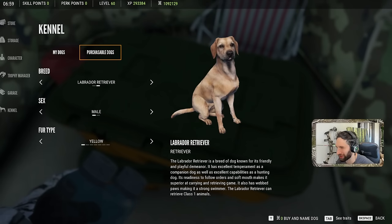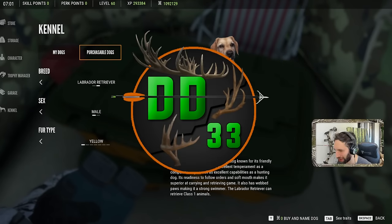Here we have our first look at the brand new Labrador Retriever — the first retrieving dog in Call of the Wild. The Labrador Retriever is a breed known for its friendly and playful demeanor. It has excellent temperament control, is an amazing companion, and has incredible abilities as a hunting dog. It follows orders well, has a gentle mouth when carrying and retrieving game, and has webbed paws making it an excellent swimmer. It can also retrieve class one animals.